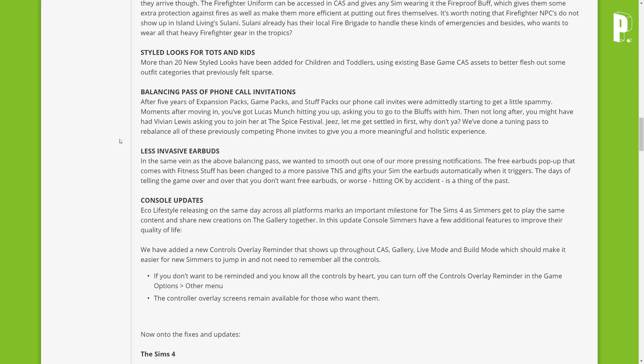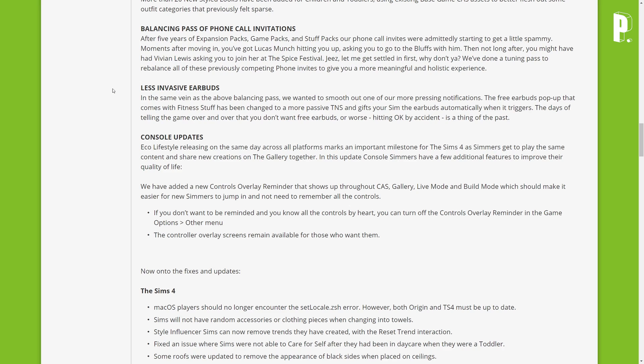Balancing passive phone call invitations — after five years of expansion packs, game packs, and stuff packs, phone call invites were getting a little spammy. Moments after moving in you'd have Lucas Munch hitting you up to go to the Bluffs, then Vivian asking you to join her at the Spice Festival. They've added a tuning pass to rebalance all these previously competing phone invites for a more meaningful and holistic experience.